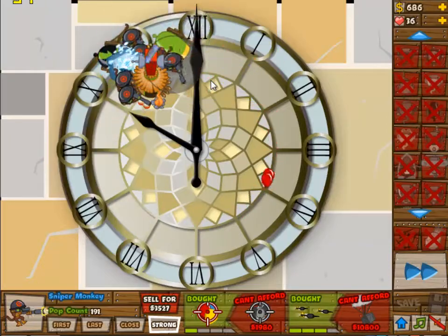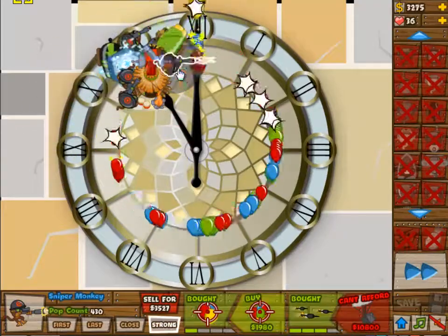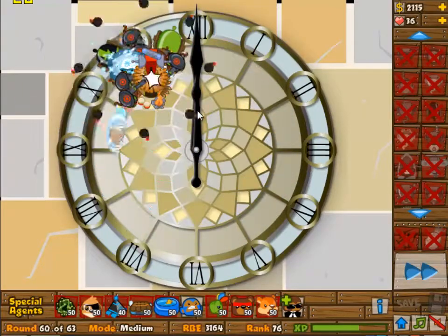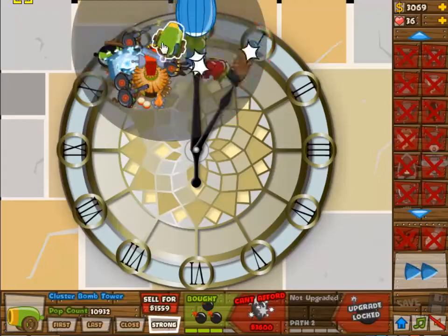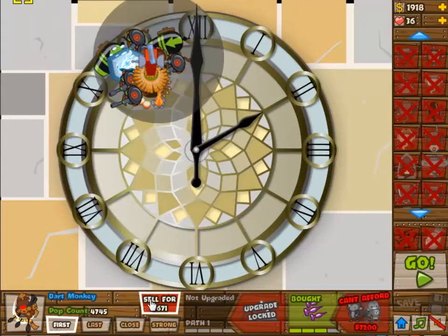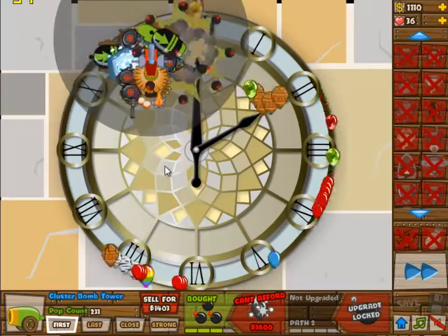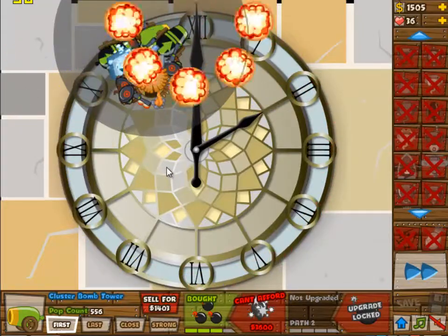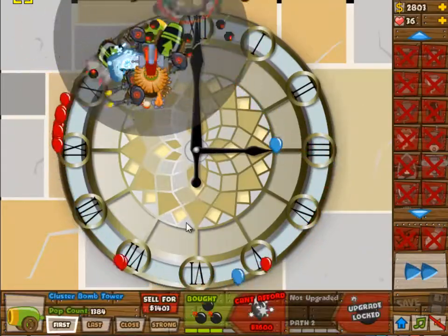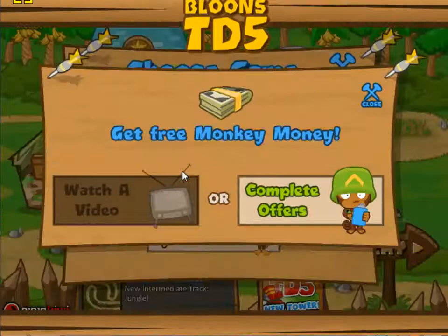You can now focus on getting rid of the MOABs and popping them into smaller bloons, because the smaller bloons are no longer an issue once you have that ice tower, with a 4-0 cannon set to first to help with popping. The left cannon is set to first, the other is set to strong — cannon on strong will shoot at the entrance more than cannon on first. For the BFB round, having five sniper monkeys at 2-3 makes it quite an easy one.